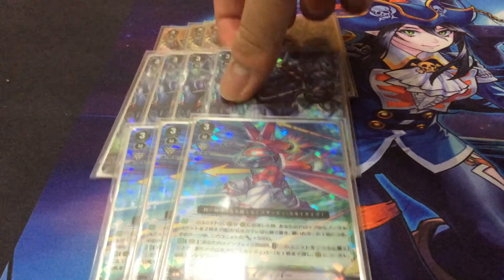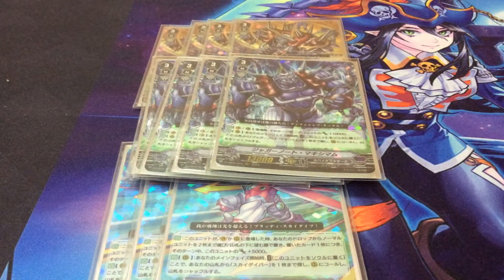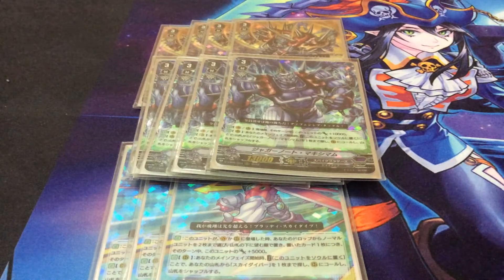Juggernaut Maximum has two skills. During your main phase, you can slide him into the soul, search your deck for a new copy of Juggernaut Maximum, and call it to a rear guard. It gets you a pretty good beater at a relatively fast speed — it's obviously just a beatstick. His second skill moves himself into the soul, so this is a rear-guard style unit. If you ride it, it's just a 23k for one turn. You normally don't want to ride him, but he is really good in the early game as a 23k beater.